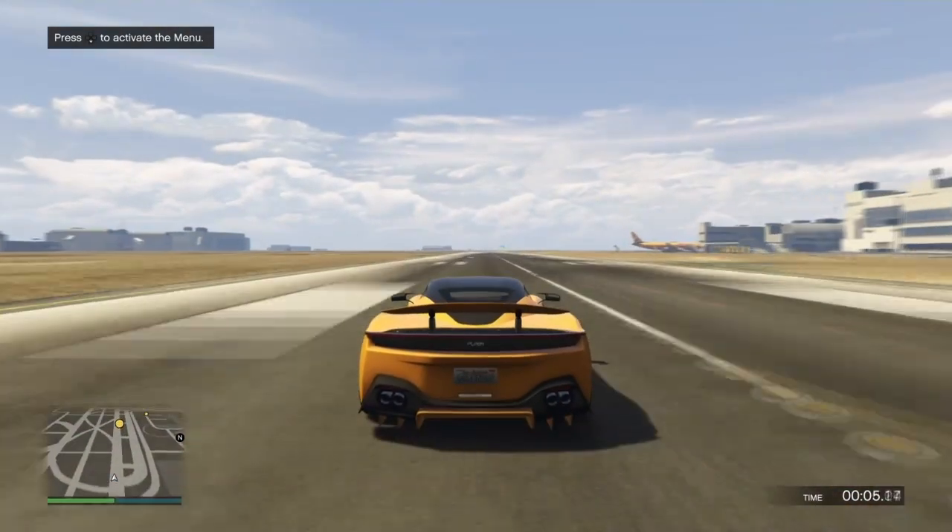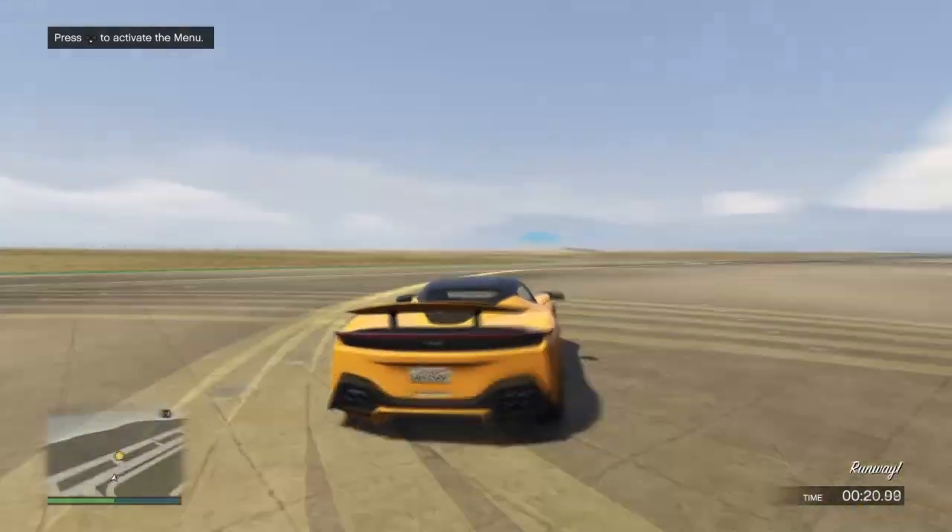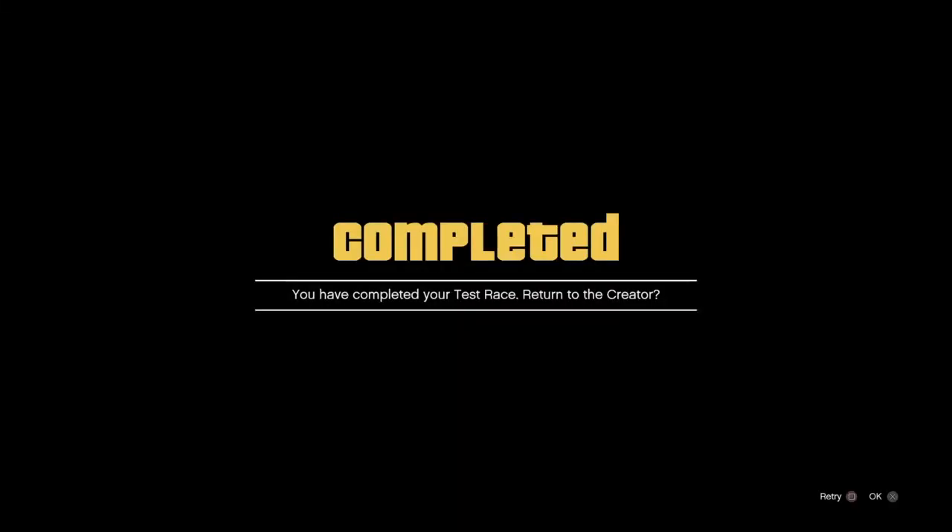Once you have the race laid out, go ahead and test it. This will take about 20 seconds — just wait until the race finishes. Once done, you'll get a pop-up saying you've completed your test race. Accept that alert.